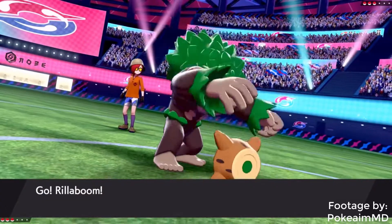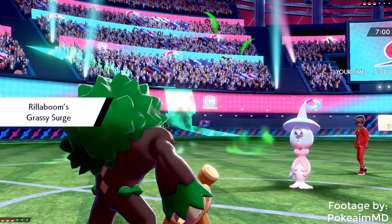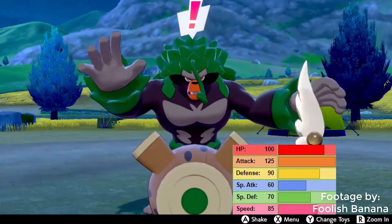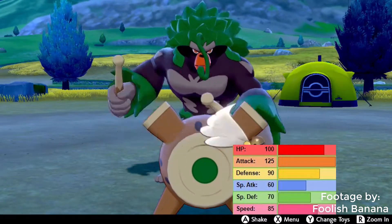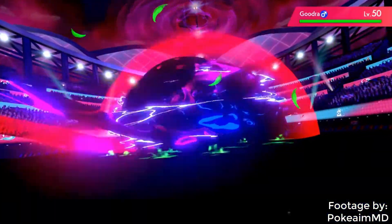Oh well. Naturally being the starter and all, Rillaboom was pretty damn solid — but even that feels like an understatement. Rillaboom has very well-rounded stats, even boasting the highest attack stat of all the starters, not counting Megas of course. And has a nice bulk to top that off. Fitting for a Gorilla, actually. Its speed is solid as well. But who needs a great speed stat when it has Grassy Glide?